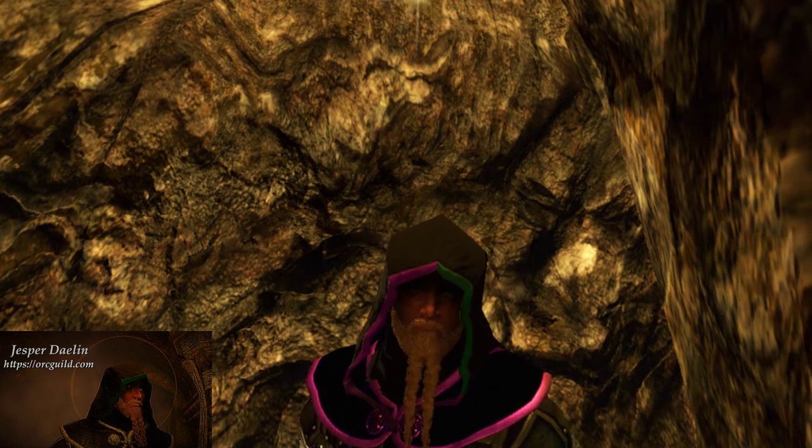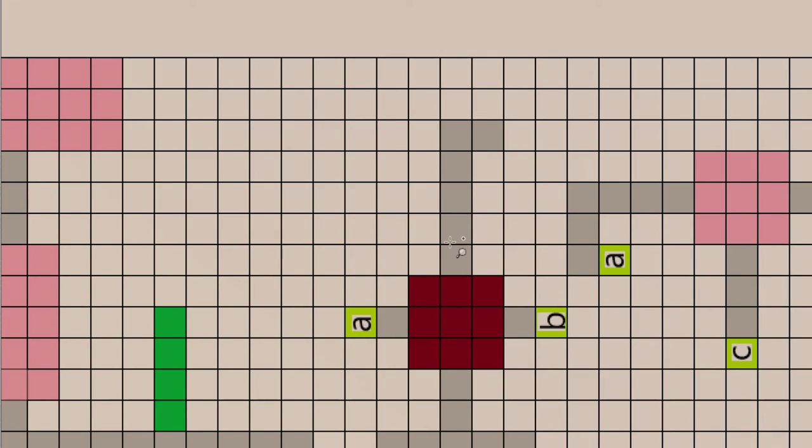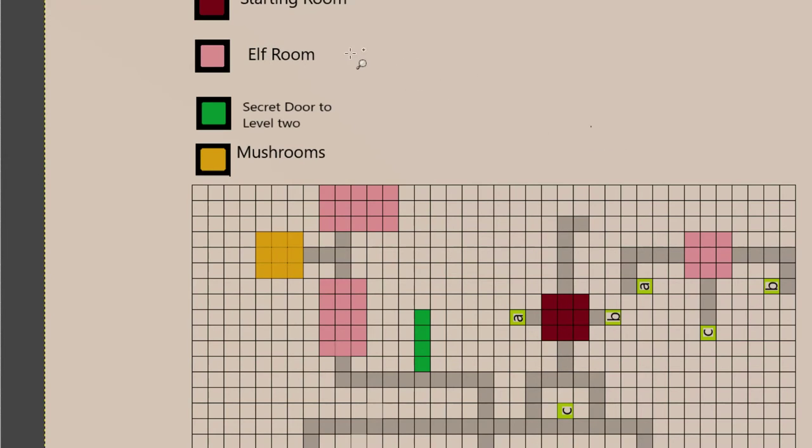I did make a map of this first level, so I can show you that. This red part right here is the area where we're starting. Right now we're in this gray leading up to it — that is the cave area. We're going to break a wall right here; it's going to bring us into this first starting room. Sometimes there is an elf patrol that goes through there, so we have to watch out for that. If you notice on the map, there are five pink rooms — all of those are elf spawns.